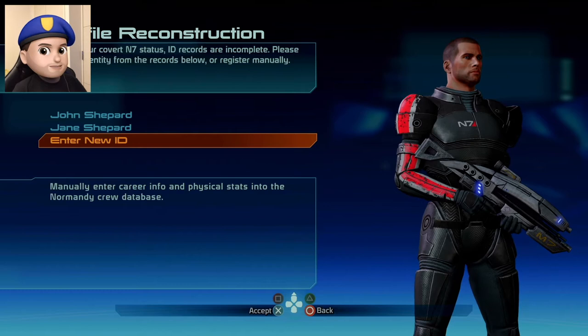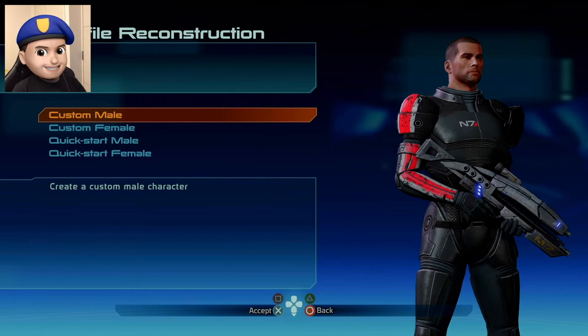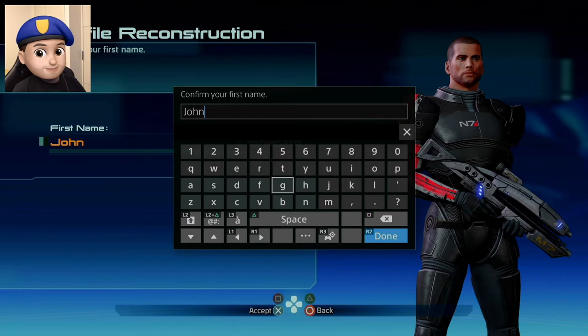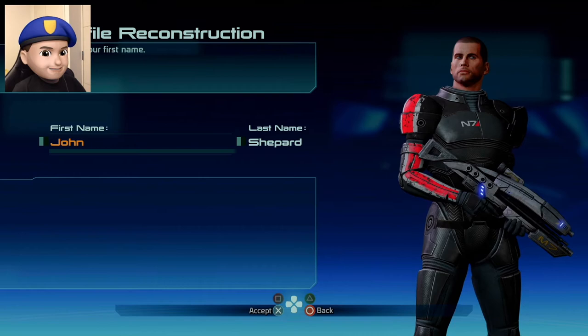Manually enter career info and physical stats into the Normandy crew database. It's not like I'm going to be super original or anything, but I'm going to go with custom male. The voice got cut out because of the keyboard pop-up. And I'm going to go with John Shepard. Yeah, I think I like the name John Shepard.